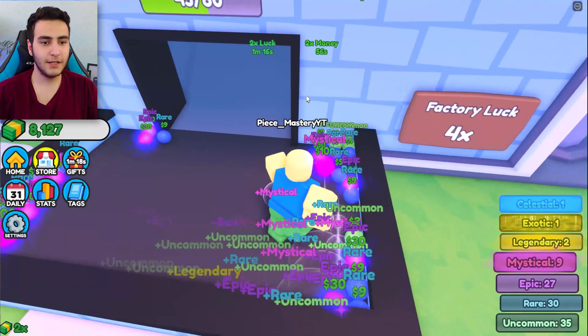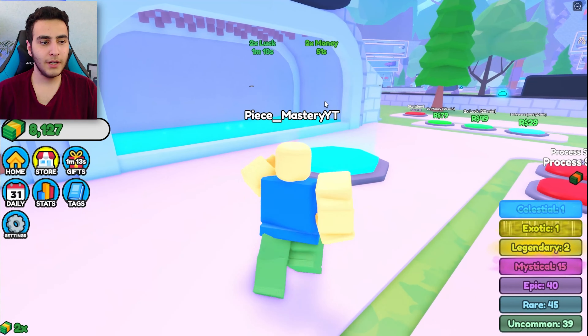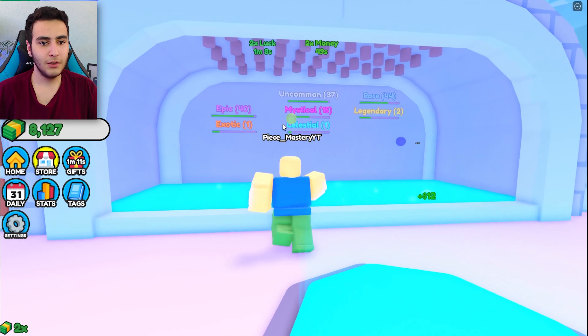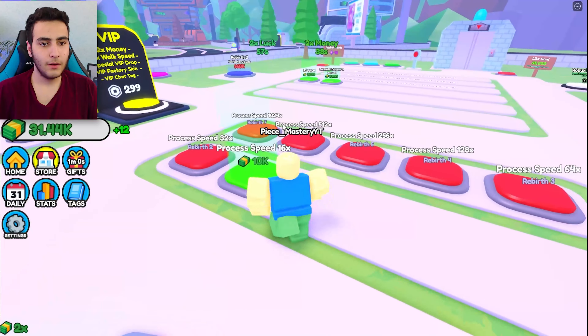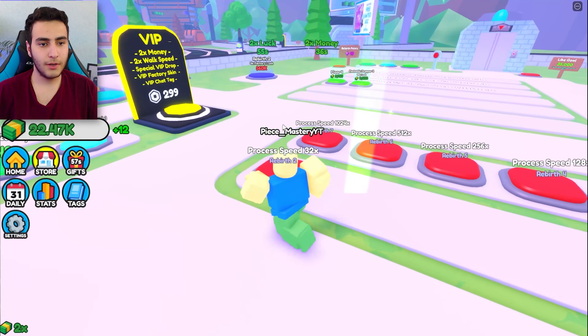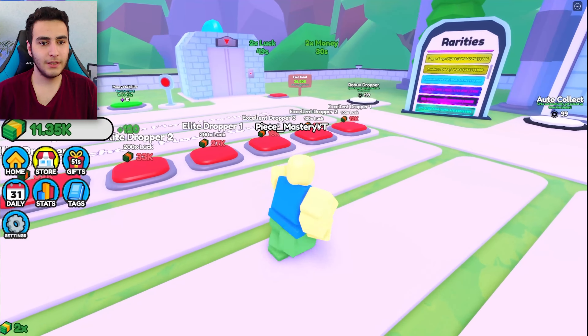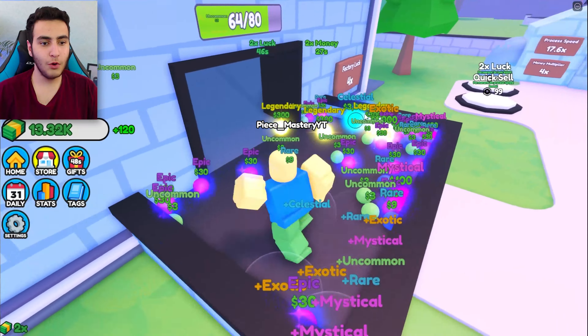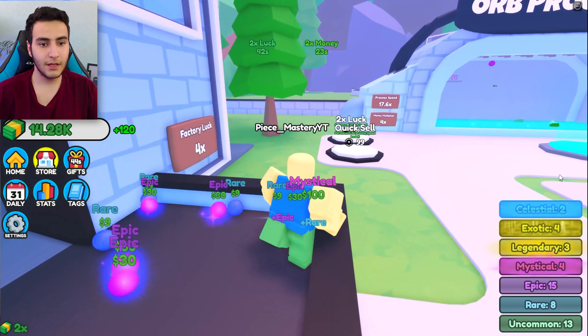Two legendaries — put them there. Another legendary, another two legendaries! I still have 20 seconds to use these things. Put it right here, let's go — give me everything! Two more legendaries, put them right there. Only 10 seconds left. Look at the money — I got 31k! Let's buy everything that we can.